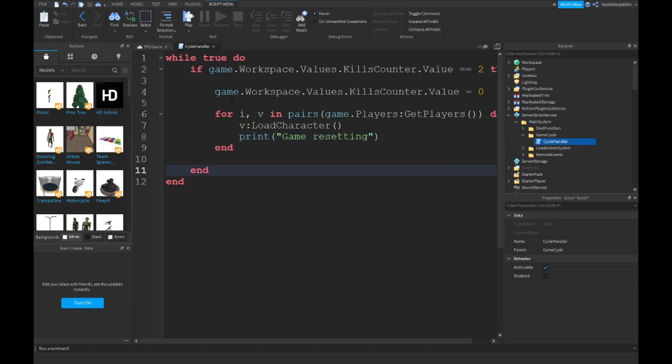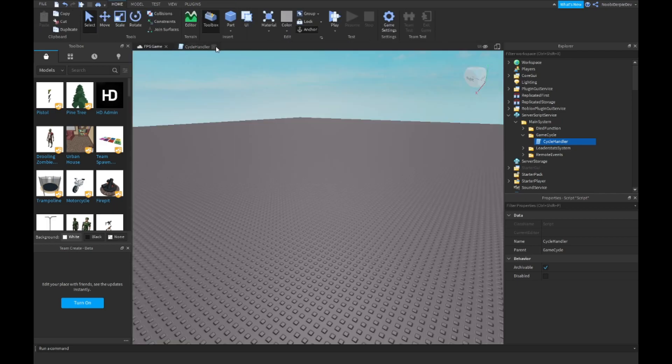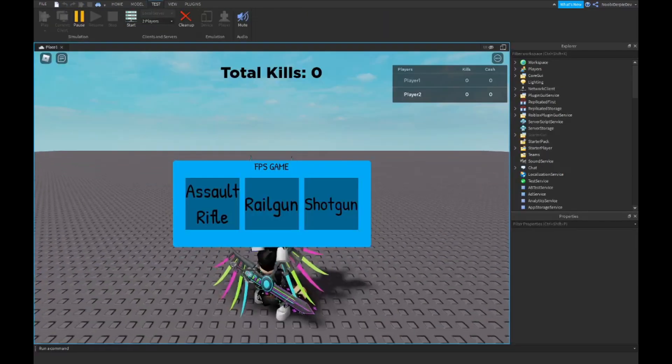At line 11, add `wait()` — open bracket, close bracket. And that's it, we're finished with the script!